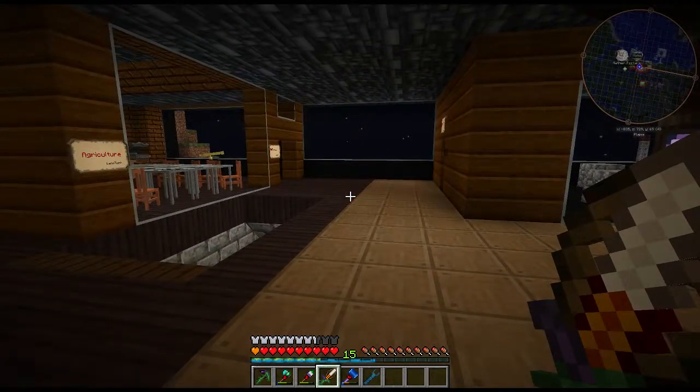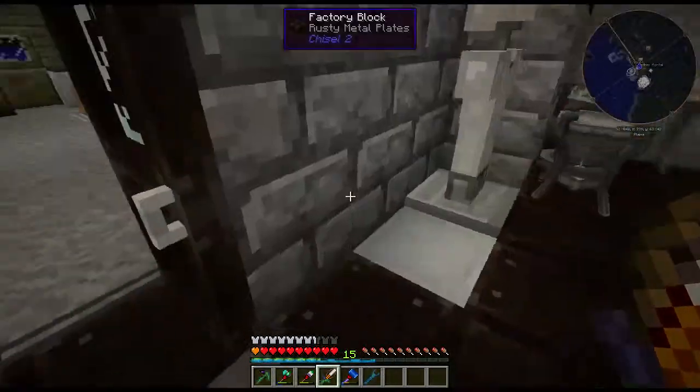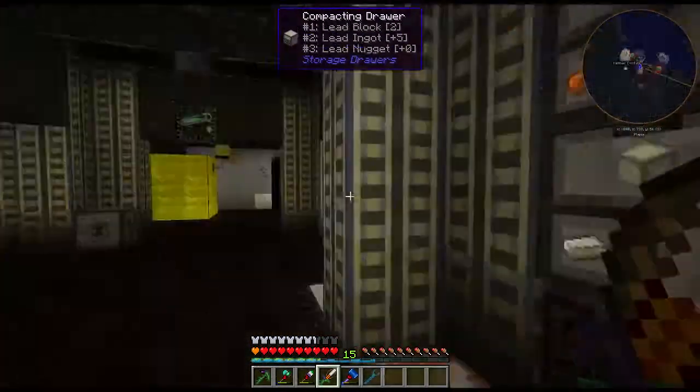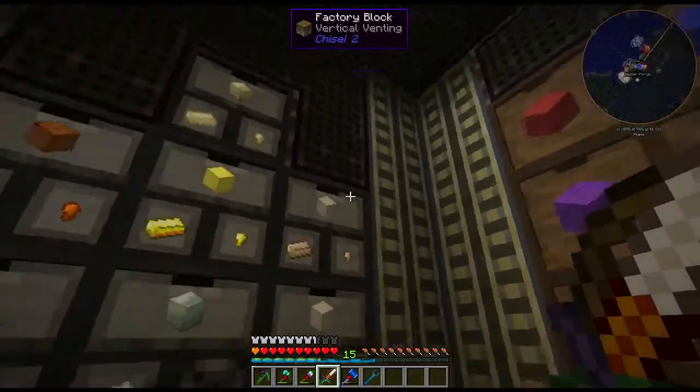In this episode we're going to hook up all of these systems we have down here. Currently we have a whole lot of wool and ingots and I'd like to connect them up to our brand new Applied Energistics system.